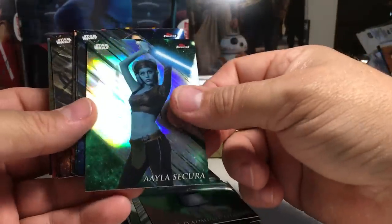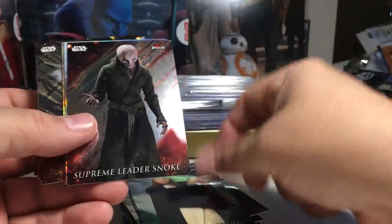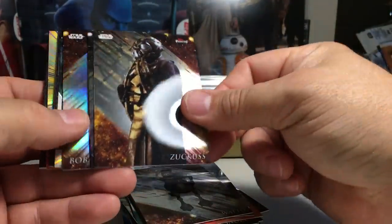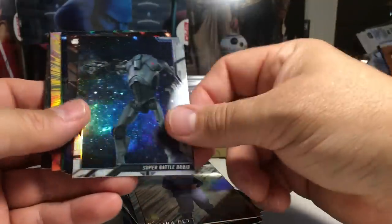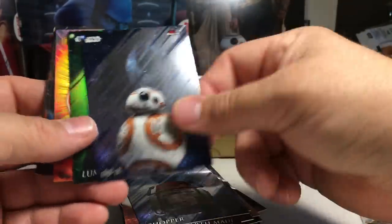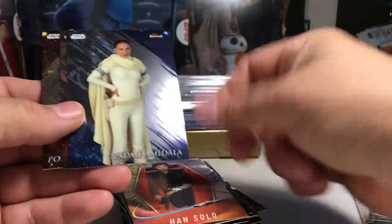Green Grand Admiral Thrawn, Aayla Secura Refractor, Obi-Wan, Qui-Gon, Supreme Leader Snoke, Pao and Sixes, Wuher, Zuckuss, Maz Kanata, Boba Fett, Super Battle Droid, Darth Maul, Chopper, BB-8, green Luminara, Han Solo, Padme, Kylo Ren, Ponda Baba, and Bail Organa blue. Love how much color you get in the Finest.